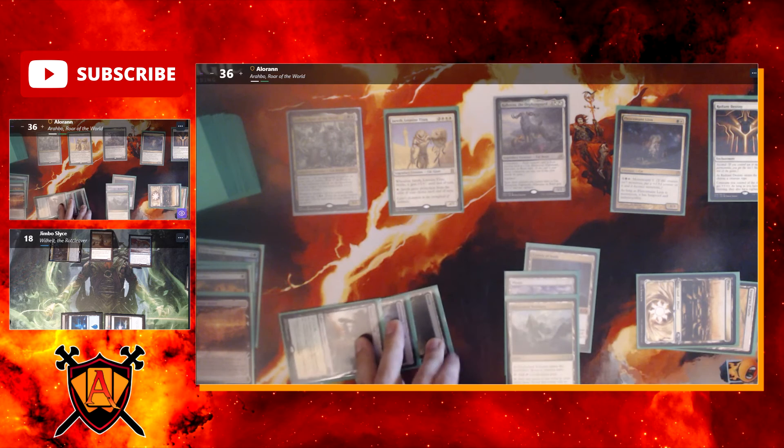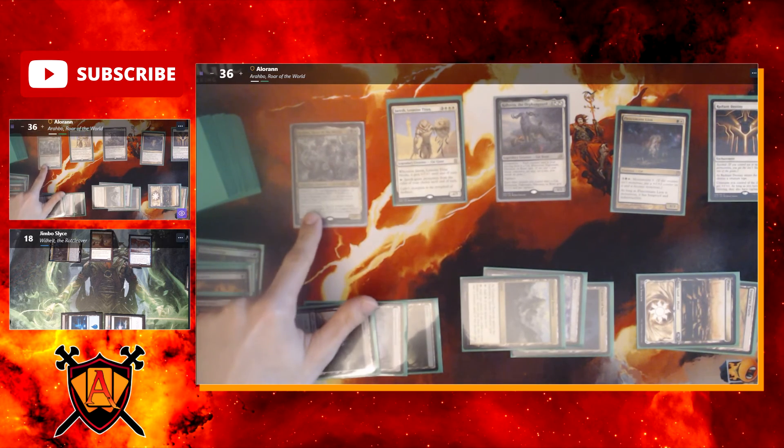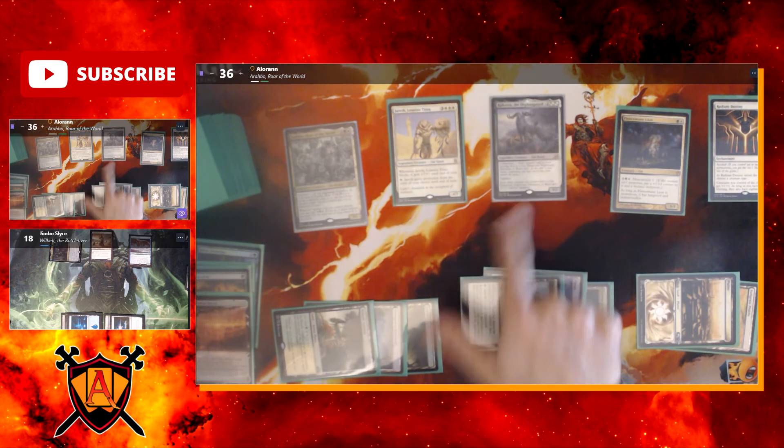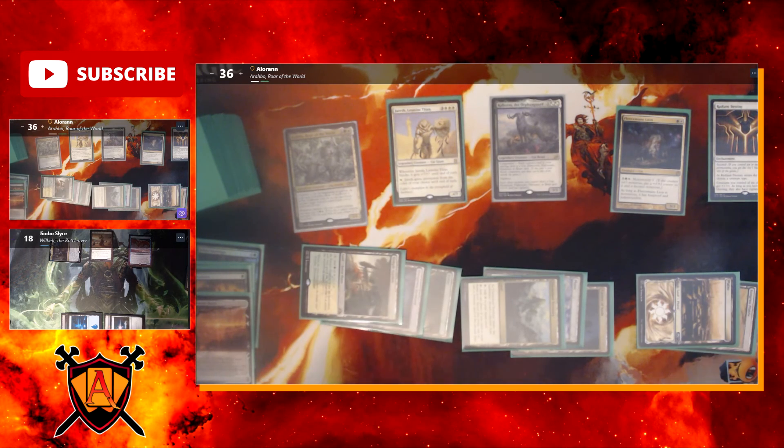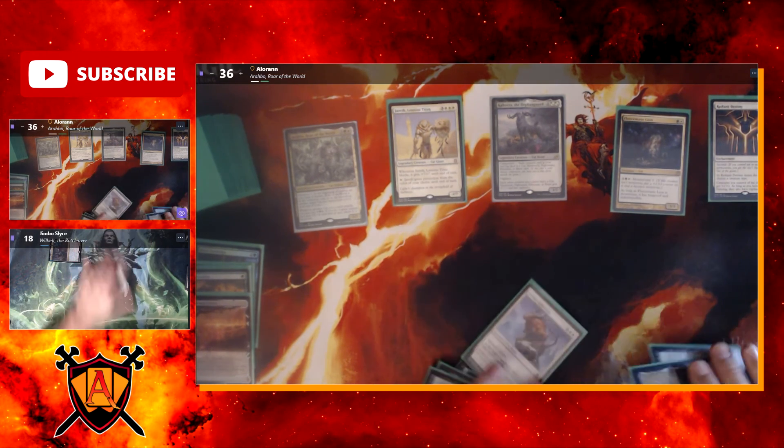On attack, I pay three twice to give Jareth trample and plus X plus X where X is its power. Being a four, seven with the bonus, that doubles repeatedly — ultimately Jareth becomes a thirty-six, thirty-six with trample, alongside a seven, seven Arabo and a four, three Kira. That's game. Jim concedes. GG.